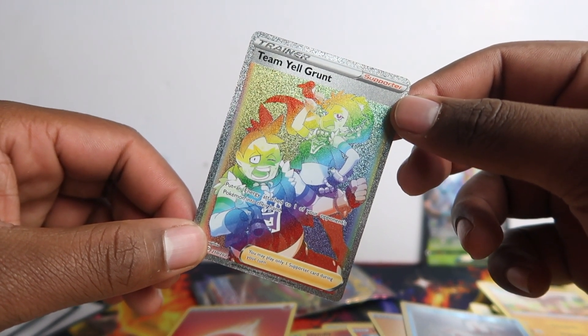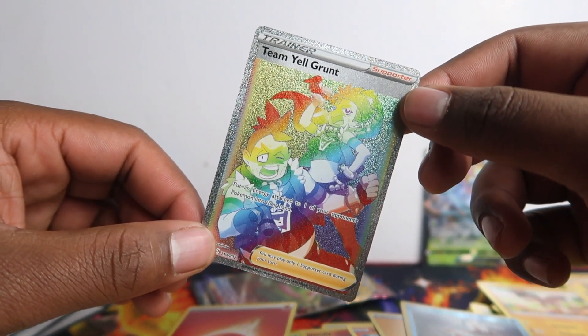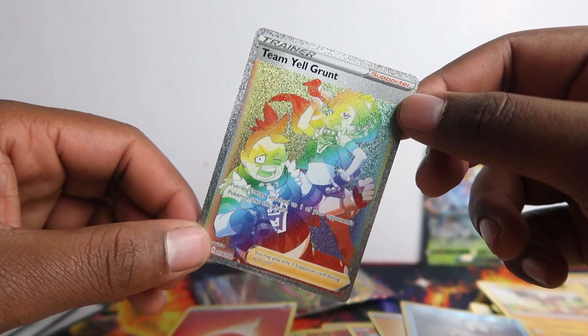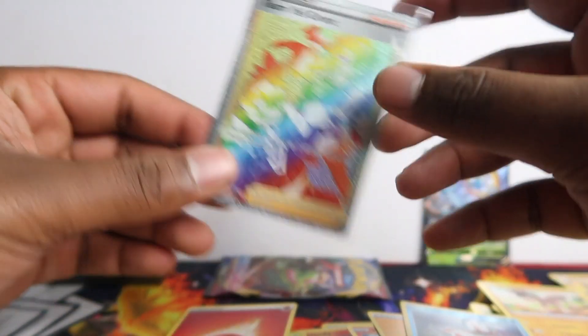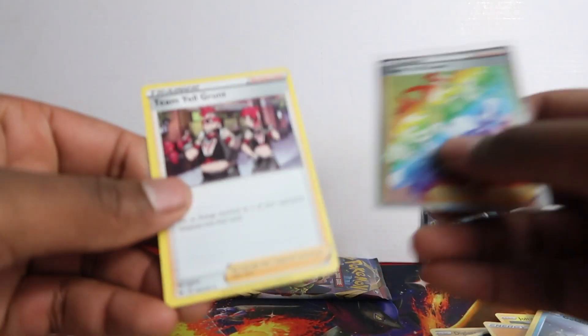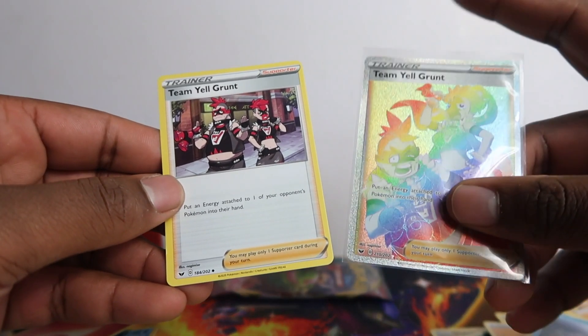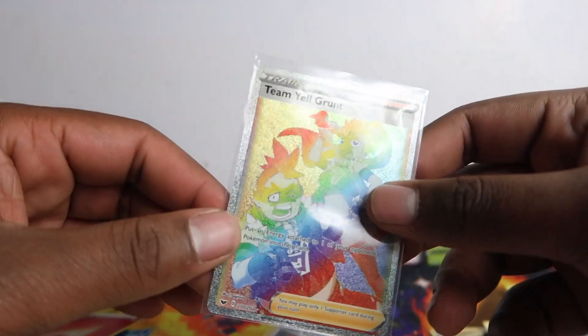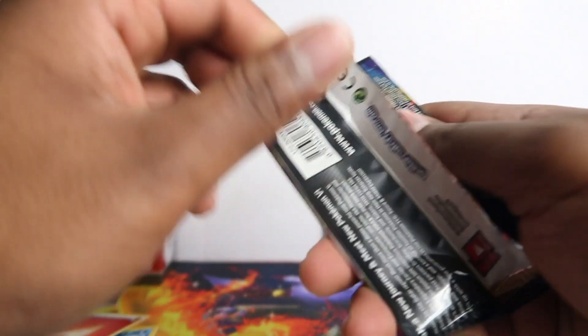It's my actual first rainbow trainer card. I've got a lot of other rainbows but all Pokémon from Sword and Shield. Never give up and always watch throughout the video. Second to last pack done. Team Yell Grunt - I wonder what this goes for. The normal card is an uncommon so it's not a card that will go for much. However, it is a rainbow and it's one of the characters from the game - if you love the game you're gonna want that in your collection.